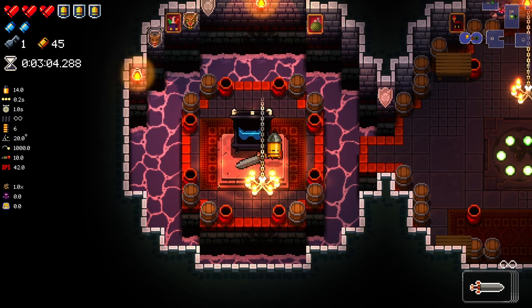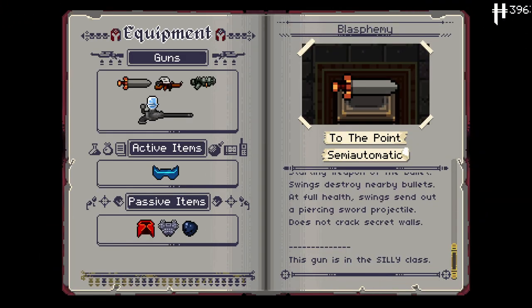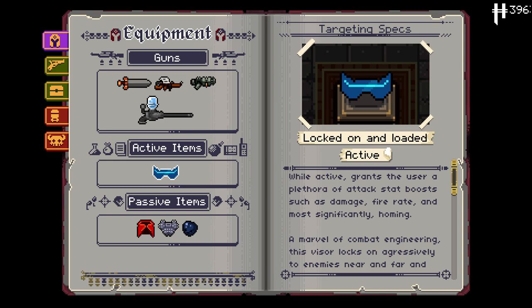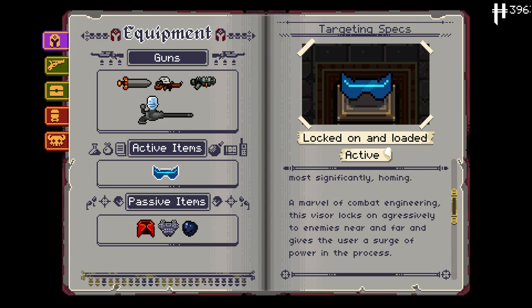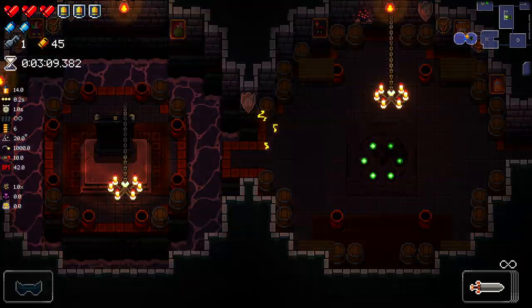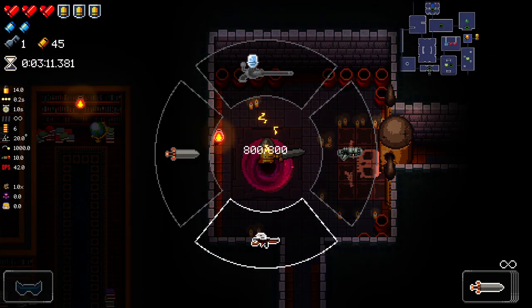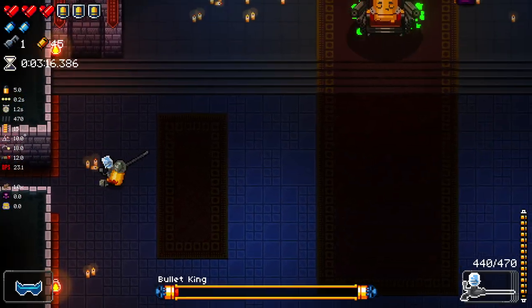Also, black chest off the bat. We get ourselves the Targeting Specs, which I don't think I've seen before. It's an active item. While active grants the user a plethora of attack stat bonuses such as damage, fire rate, and most significantly, homing. Not too often that you get an S tier active item. So how's this going to work with the Air Gargon?